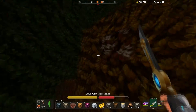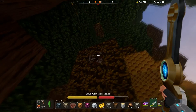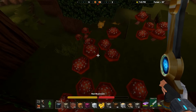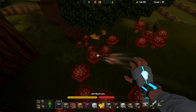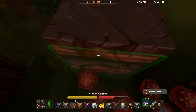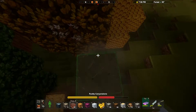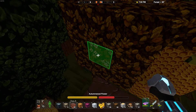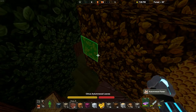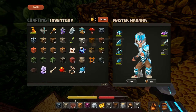This is the... there we go. This guy. It doesn't say it there. There we go — Autumn Wood Flower. And it looks like this.